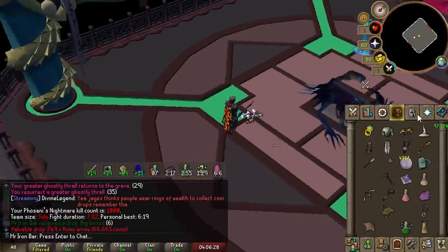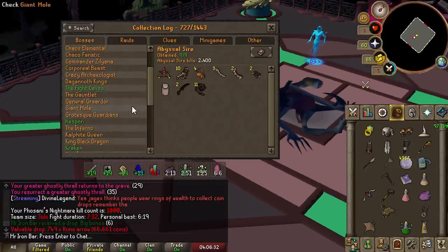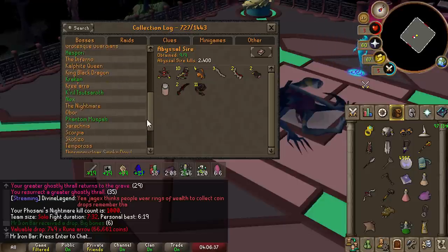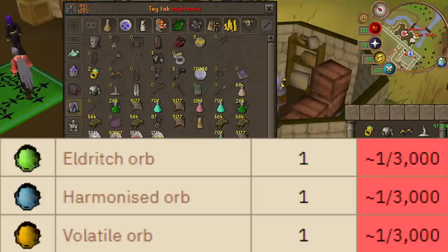Damn, we did it — 1,000 freaking KC at the Fulsani version. And we are now on the grind for the Fulsani version for our orb. We have not gotten any from the Fulsani. I guess the next milestone goal is to do Fulsani until we get an orb drop and hope that it's the right one.